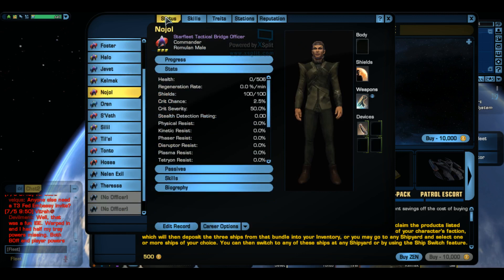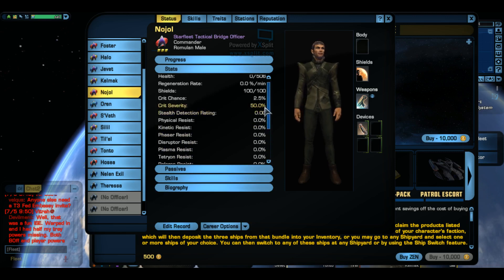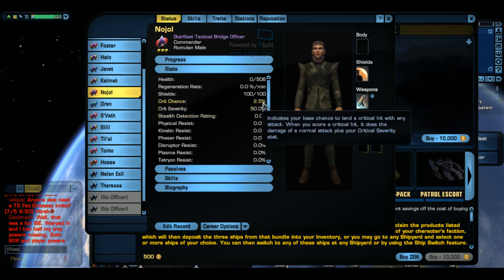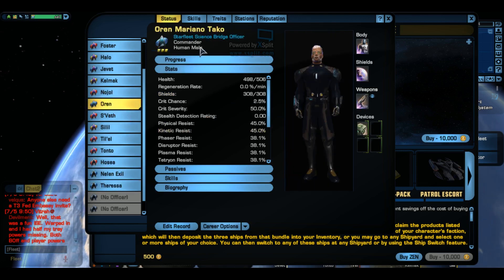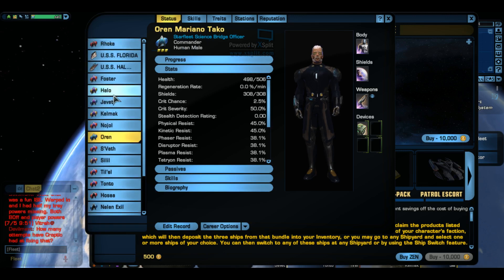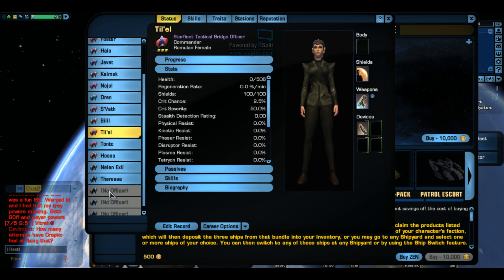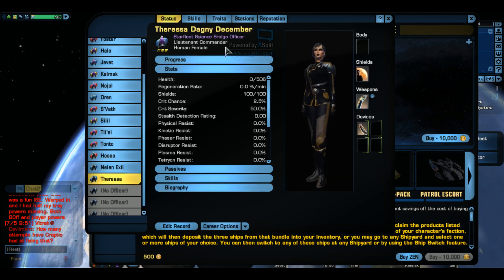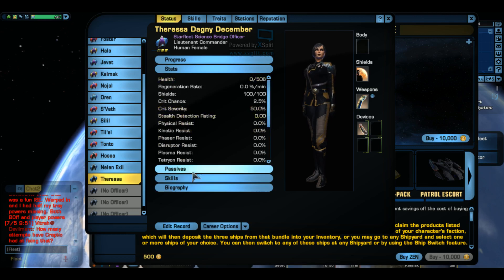The main question people seem to have is: you might hear that a certain duty officer can do something - why would you keep the duty officer you have that doesn't do anything? Well, that's a good question, because some of these duty officers are very rare. I think officers you start off with, one of them is very rare and the other is like an uncommon. So you want to always look out for very rare bridge officers too, just like duty officers, because they actually do a lot better stuff.